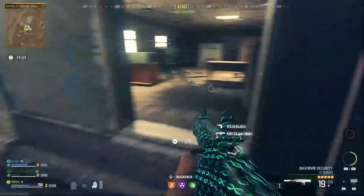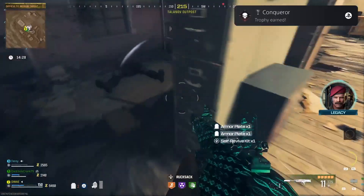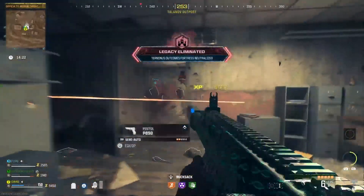Once you've fully looted, you want to make your way over to the fortress that's also marked on the map, so it's not too difficult to find. But I will warn that going into this location will be very difficult if you don't have at least a tier 3 gun and a three plate vest. And I say that because as you can see in the gameplay, there are turrets all over the site.